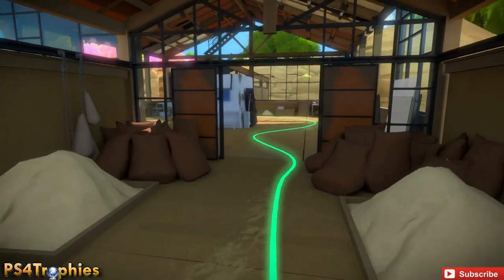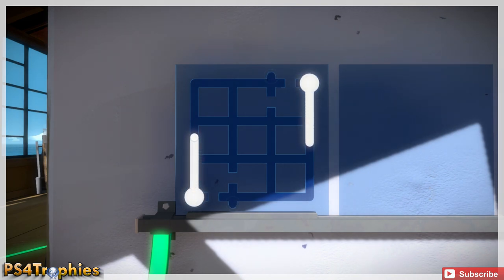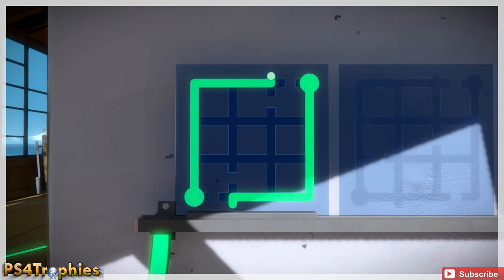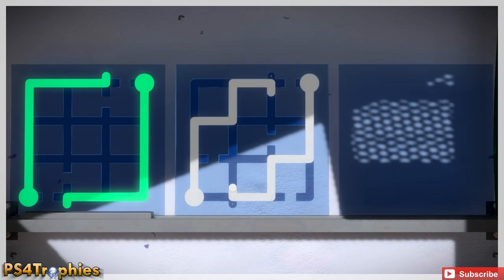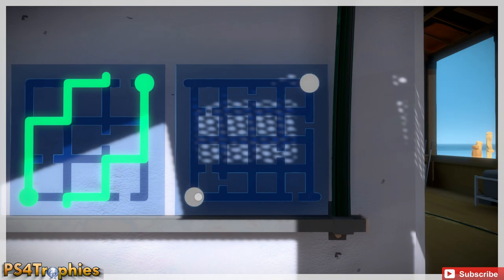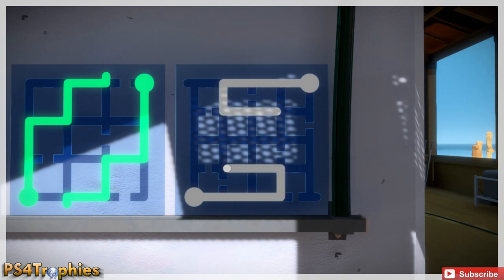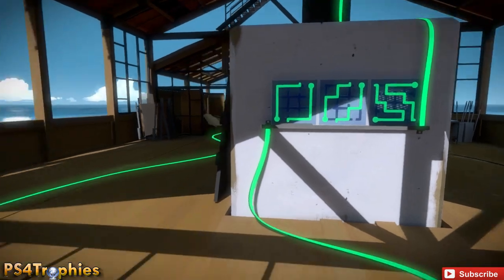Now we have a few puzzles on each side. You've got to go to this side first — this is very simple. Actually all of these here are relatively easy. It's just making sure you get the lines going the direction you want, that's the only challenge here. We'll finish up this third one and then head over to the other side. As you can see I was kind of going the wrong way there at first. The green wire is going to go up and over to the opposite side.